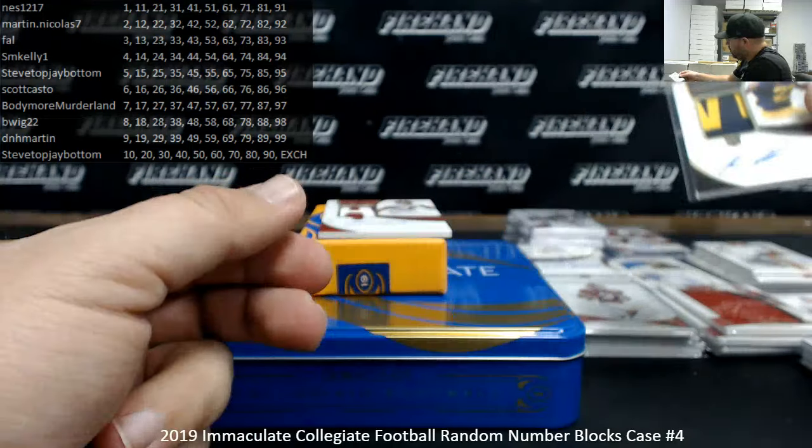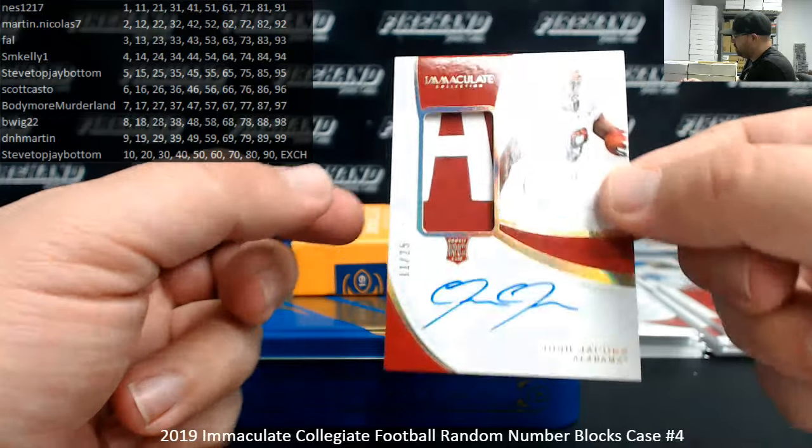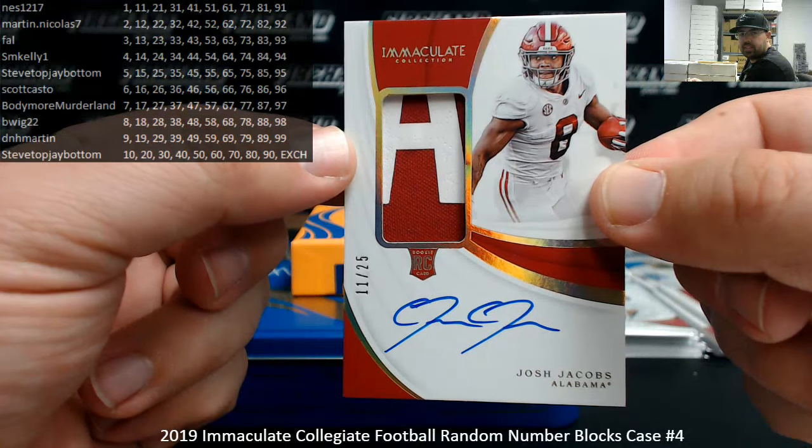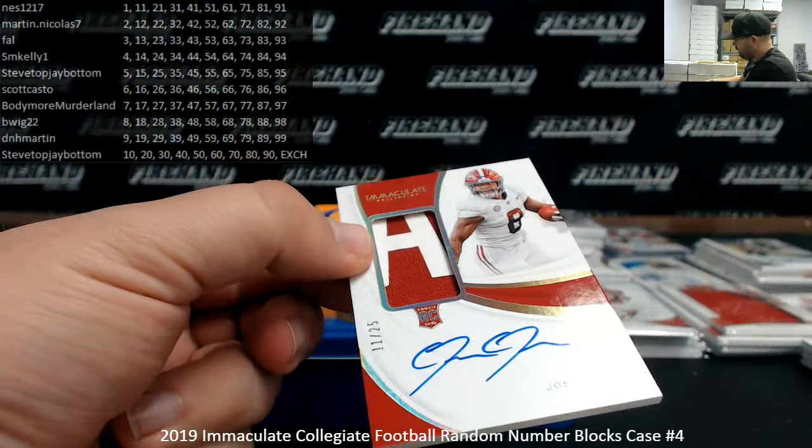Ness, you cleaned up, man — you got the last one here as well. Also a number 11 of 25 from the University of Alabama — Josh Jacobs. You got the Haskins, you got the Jacobs, you got a very nice break. Alright, that does it for the case. I'll recap your hits here in just a moment.